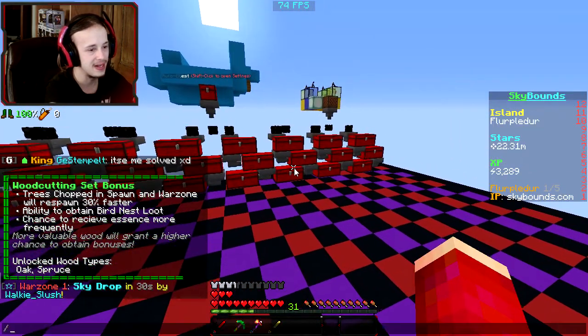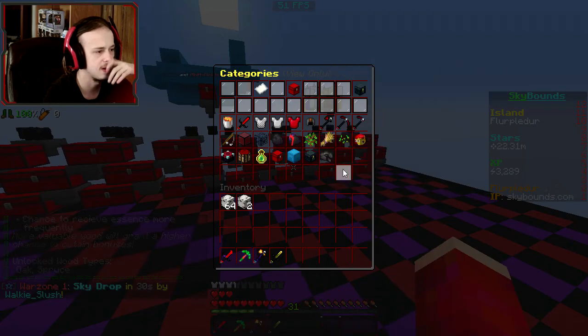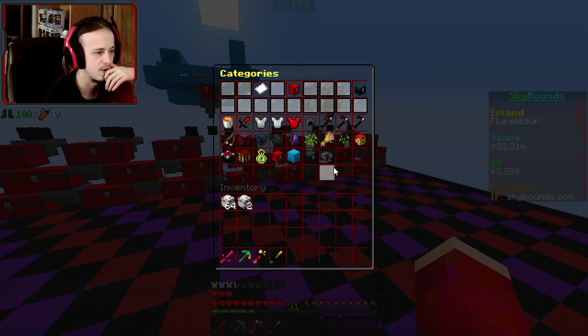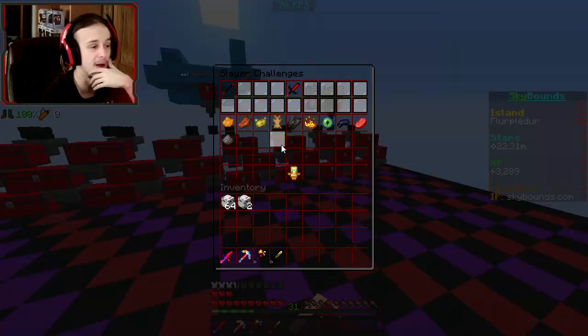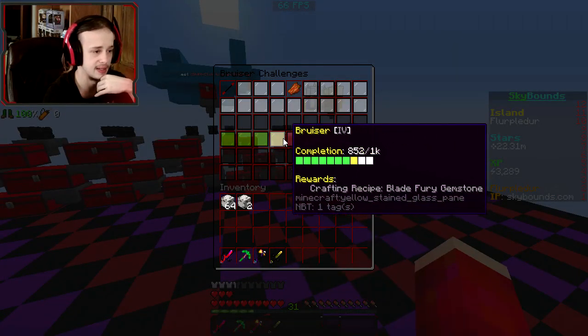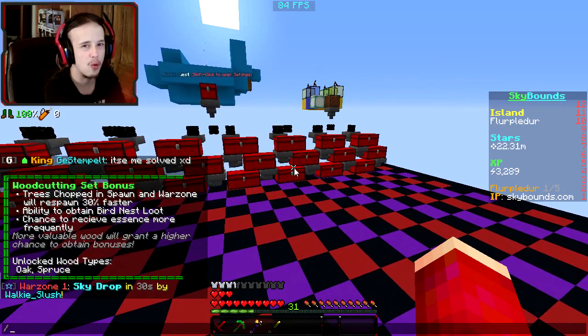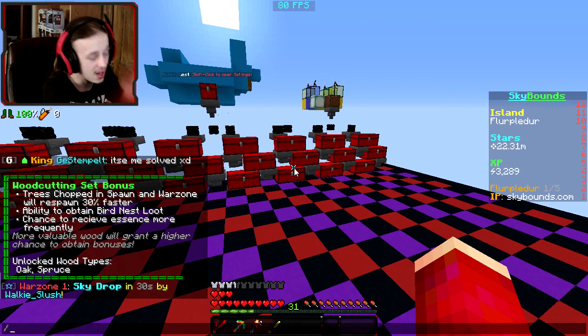I'll worry about that later. I need to get some soul stones — maybe I should invest in some. I think they have their own section on here. There's none on the auction house right now. My other option is I grind the bruisers, and I have a chance of them dropping, so I'll probably grind some of them either now or maybe on stream in the future.